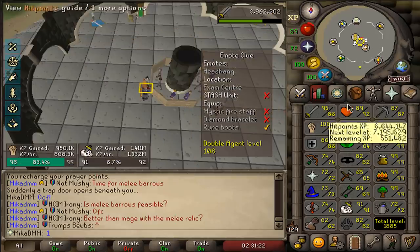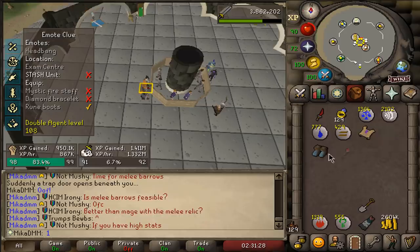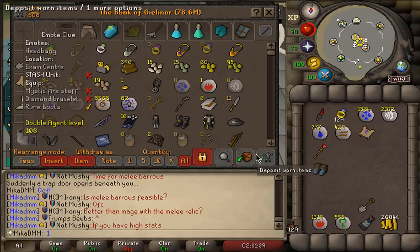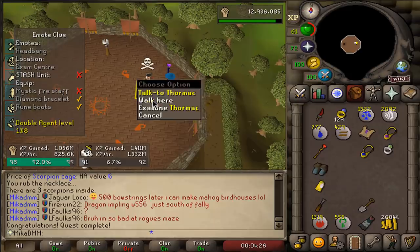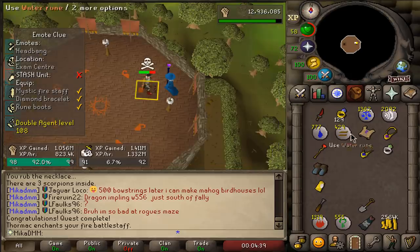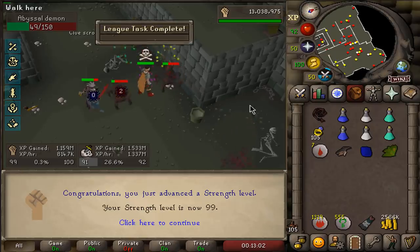We stumbled across a clue we can actually complete with a little preparation: Mystic Fire Staff, Diamond Bracelet, and Rune Boots. We have a Fire Battle Staff but you can make it into Mystic after completing Scorpion Catcher quest. We also need a Diamond Bracelet which I can just create. He would enchant my battle staff — and now it's Mystic. I just lost 40k. Let's do the clue. 99 Strength accomplished — that was the last thing I wanted to get before I end this video. Holy shit, that is sick.